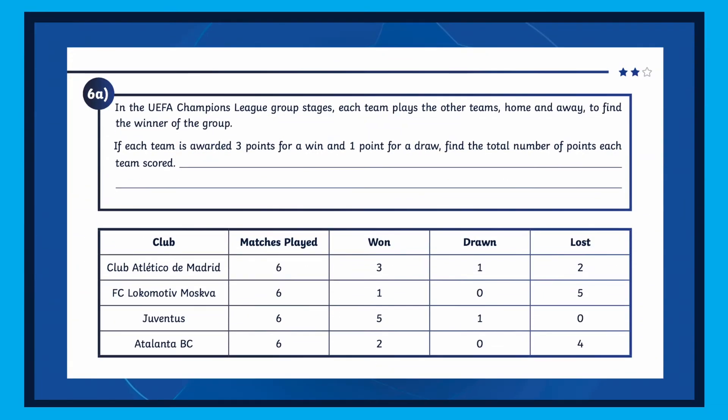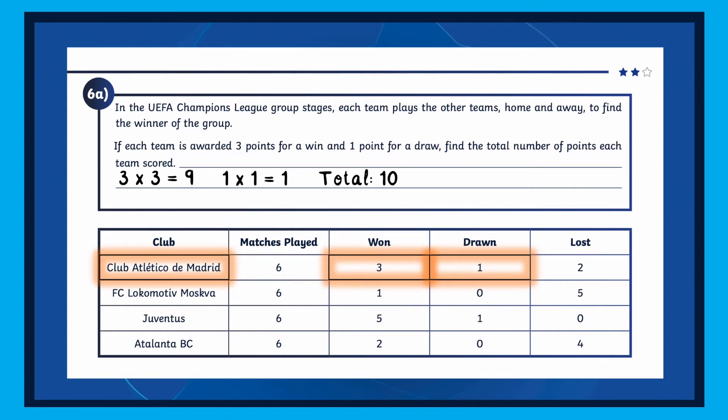Let's take a closer look at question 6. Here you've been tasked with finding the winner of this UEFA Champions League group. It tells you there are three points awarded for a win and one for a draw. So Atletico Madrid won three games and drew one. That's three times three for the wins, which is nine, and one times one for the draw, which is one. They don't get any points for the games they lost, so in total they finish the group stages with 10 points. I'll let you find out how the other teams got on.